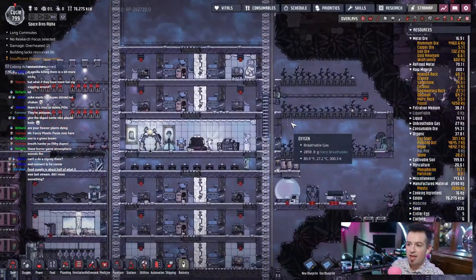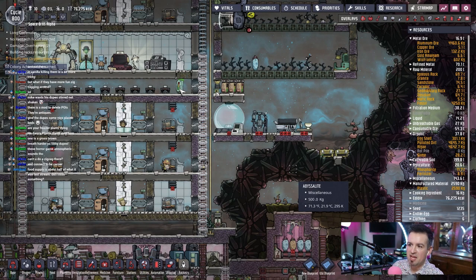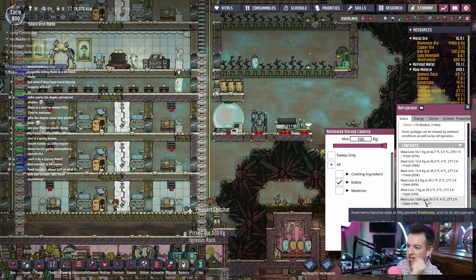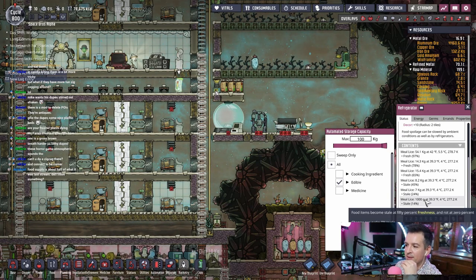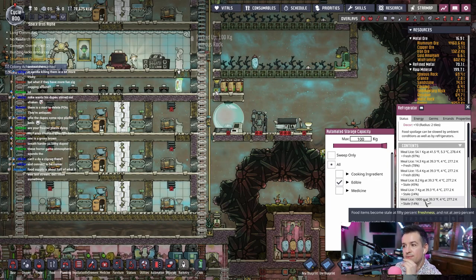The food supply right now is being regulated by the fridge, and we just happen to be at the perfect amount of food generation and food consumption. Because if you look at the bottom here, we have only one piece of meal lice that is at 14% stale — it's almost about to go stale. And seven pieces that are close to being stale. I assume some of those are gonna be eaten before they go completely stale. If we had tons of meal lice that were going stale, that means we're just generating too much. Meal lice — you can't really cook meal lice in anything else, right? Mush fry, barbecue, frost bun — yeah, nothing.